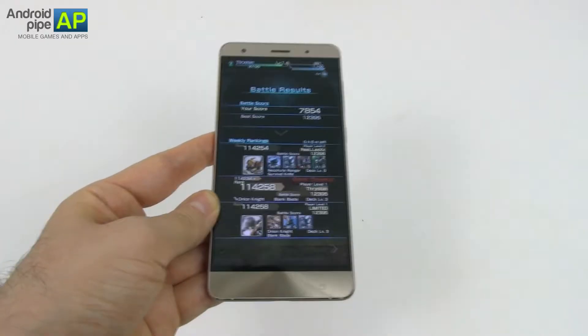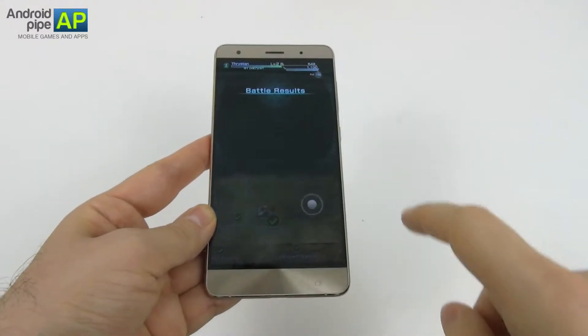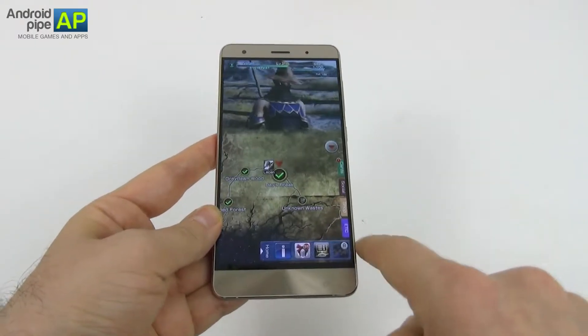Enemies come in waves. This is a simpler foe, and at the end you will get one card, maybe some items and other goodies. This is a tougher enemy. Aside from the hit points, he also has sort of a shield, a barrier to break. And ice comes in handy.